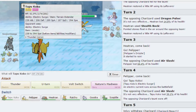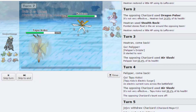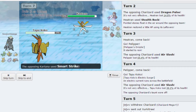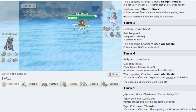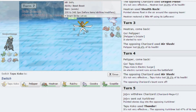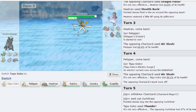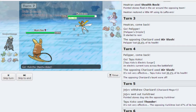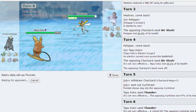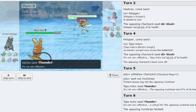Kartana, your defenses are paper thin — take this Thunder. Oh, he's Scarfed — never mind. Okay, you're Scarfed, that's fine. He probably still outspeeds. But you don't outspeed this — take this Specs Thunder. Get out of my sight.